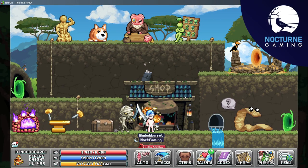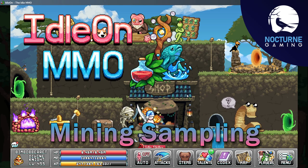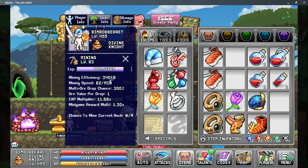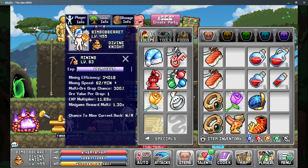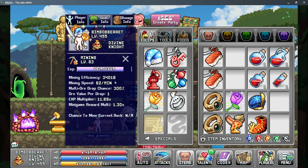Ice Locked here with Nocturne Gaming, back with more Legends of Eidolon, and today we're taking a look at a mining sampling guide. For mining there are five main stats that we need to get the most out of our mining sampling.